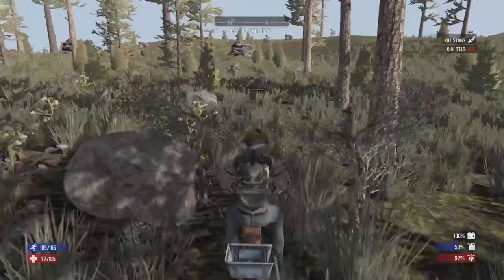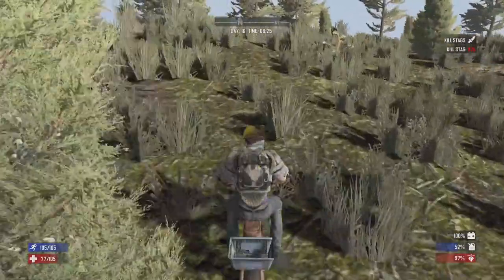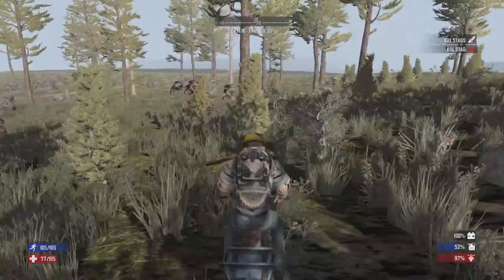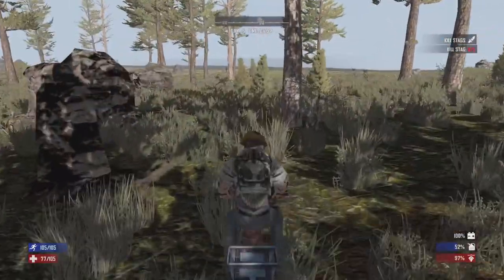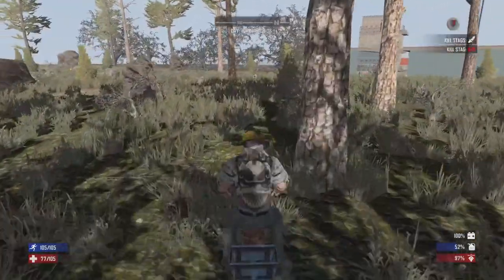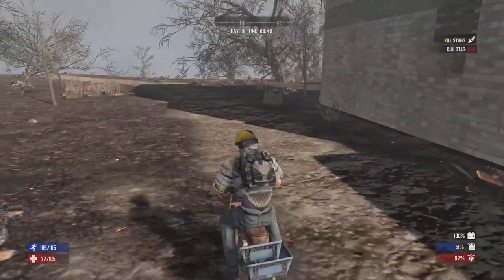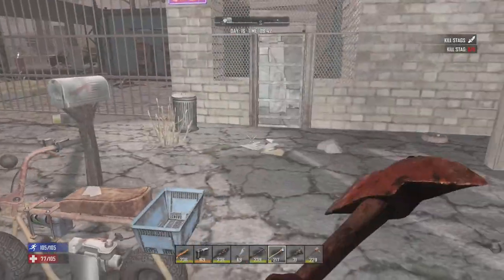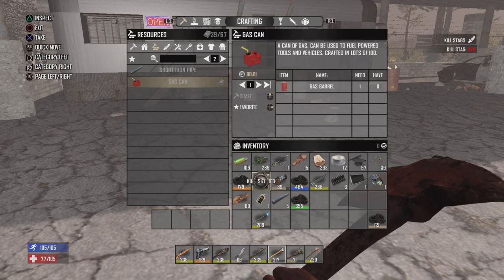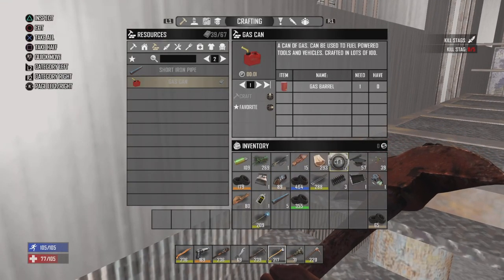I managed to scrounge up enough fuel for the minibike to hopefully get a good trader run. Coming up to Trader Bob's here because I think it's trader restock day for him. Let's see if he's got the gas can schematic, because I'm really gunning for that. I made a king-size bed — the price is 1,300 dukes, which is incredible. Made some more duct tape to sell to him. Good to see you, Bob. What do you got for me?